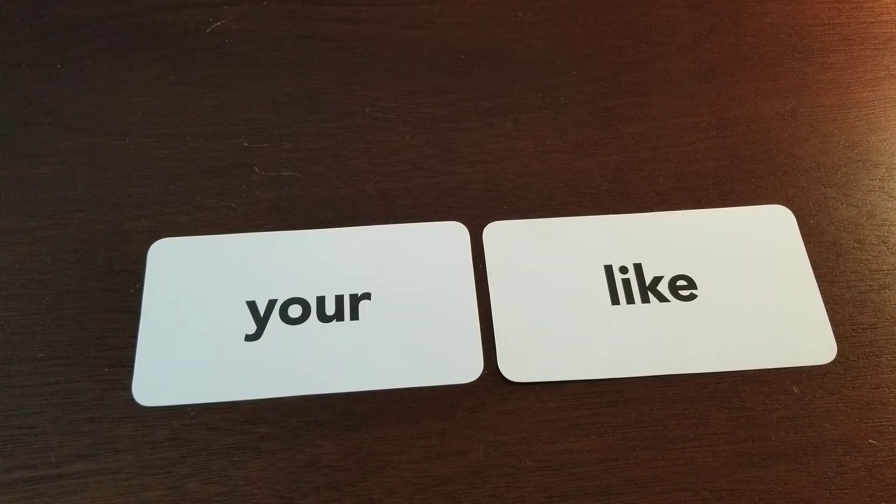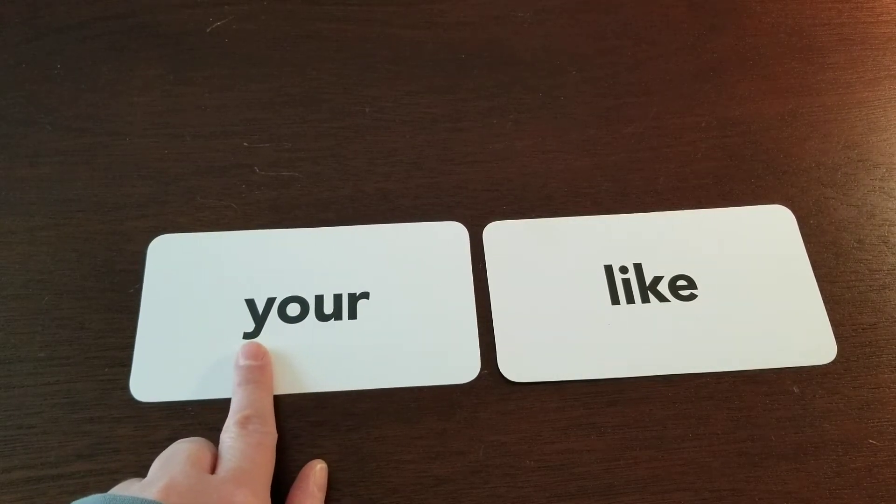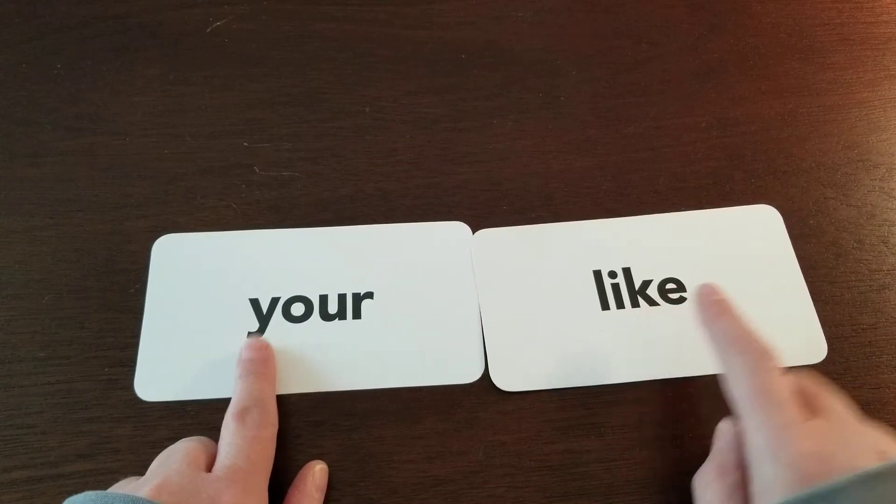What is your answer? That's right, the word I spied was 'your.' Y is a basement letter — it goes down below all the other letters. 'Like' doesn't have any basement letters. Let's try again!